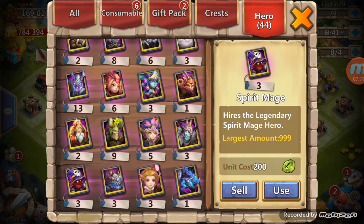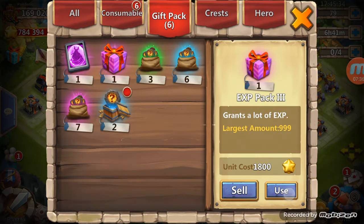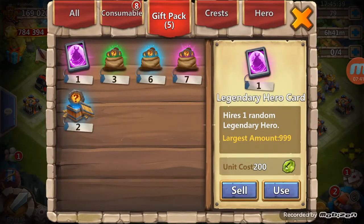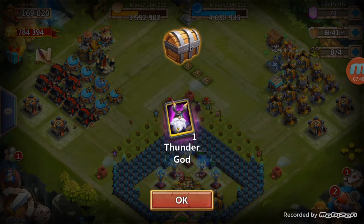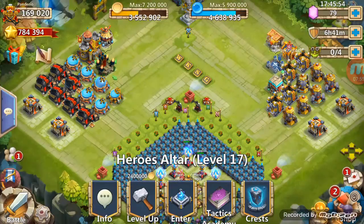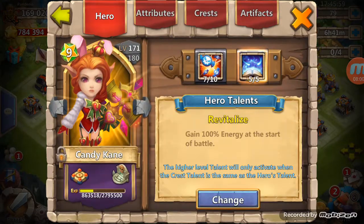I have these three spirit mages sitting here — I could go ahead and double evolve Spirit Mage. I'm working on Candy Cane right now. Let's see who I get from this. That'd be crazy if Valentina just popped out right there. So I don't know what it's gonna take to get that Valentina. Like I was saying, working on Candy Cane — it's about a day's worth of work in, from 160 to 171 so far.